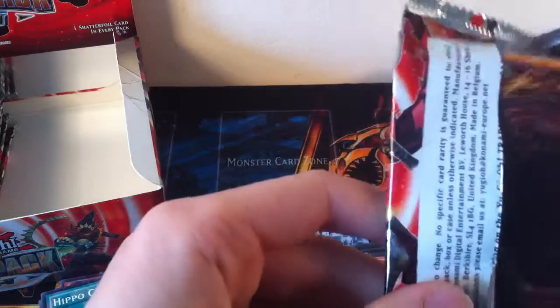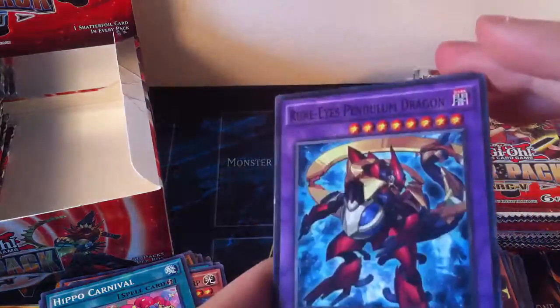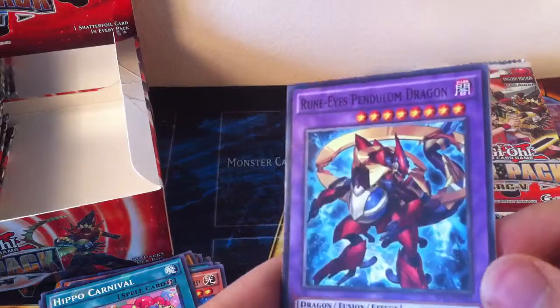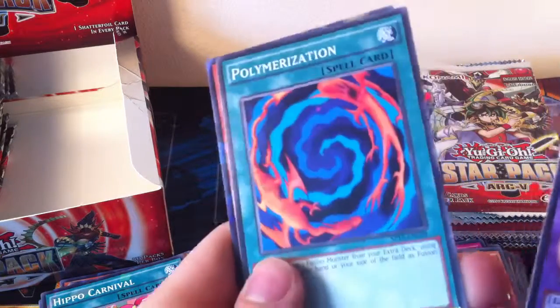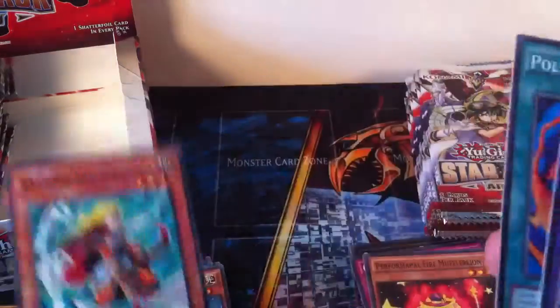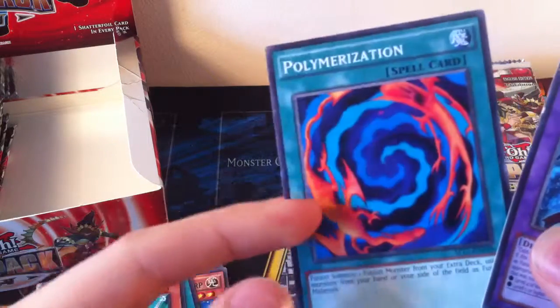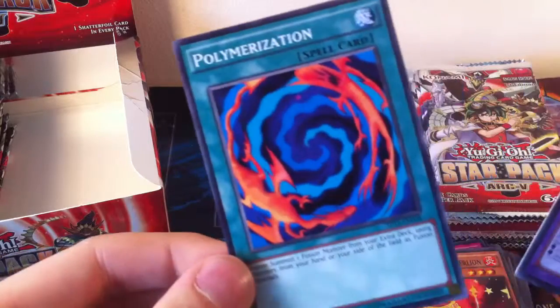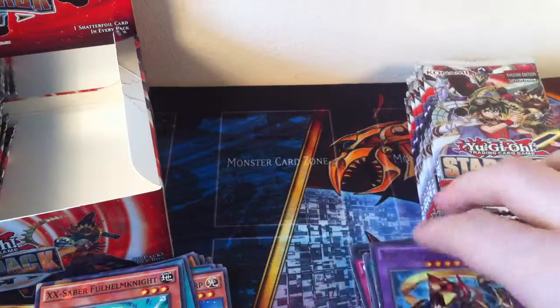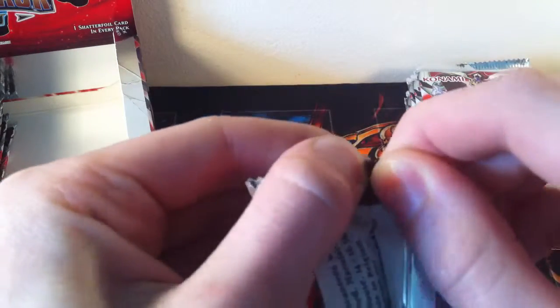Who doesn't want hippos in fur and feathers and whatever they're wearing? Rune-Eyes Pendulum Dragon — pretty cool common. Polymerization — that's actually really good to have, I've barely got any. X-Saber Full Helm Knight. The Polymerization — I spent a lot of my time when I was younger trying to find them. We played at school with my friends and no one ever had one. If you had a Polymerization you were like the coolest of people, because no one ever had it for some reason.